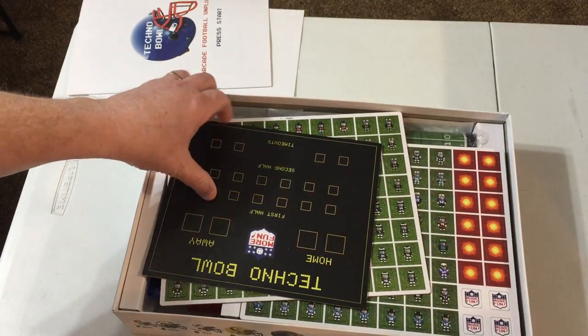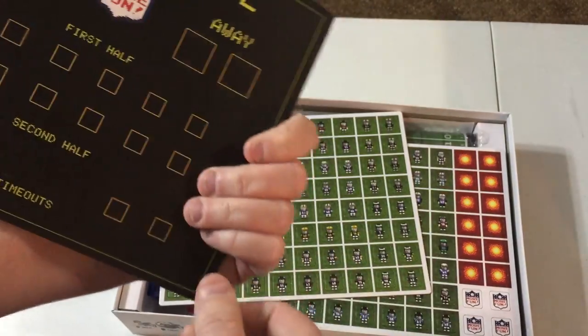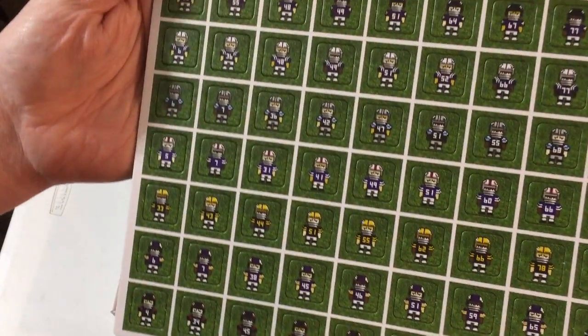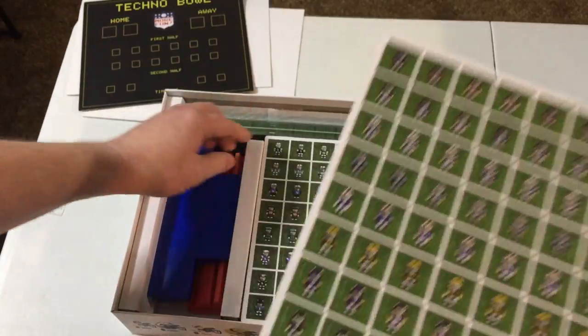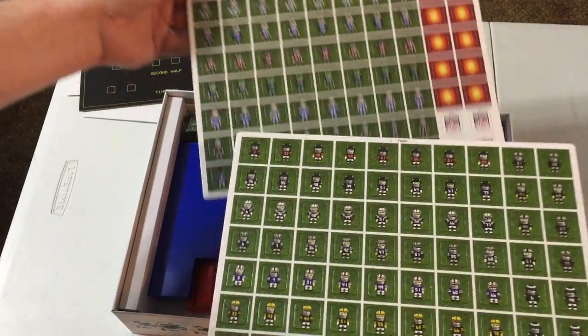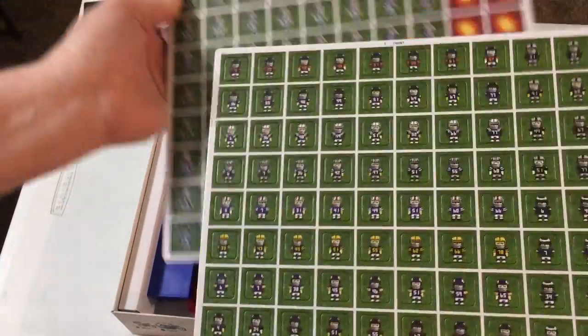I'm anxious to get this out and get it played. There's your rule book — pretty extensive. I have watched the playthrough video a few times and it does not appear to be all that difficult. Nice heavy cardstock for the scoreboard. Here are all your player tokens for all the different teams. The pixel graphics make it look just like an old video game.